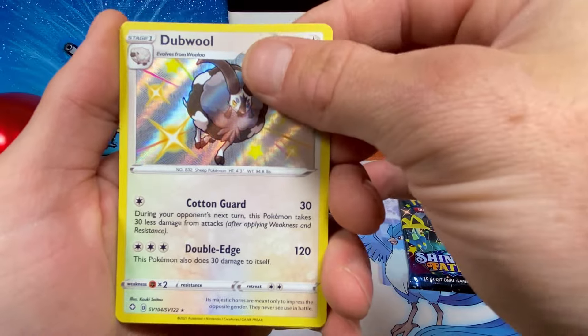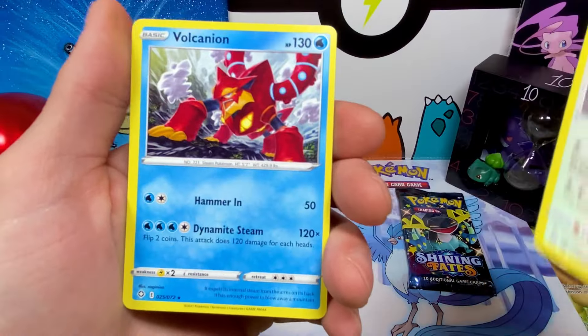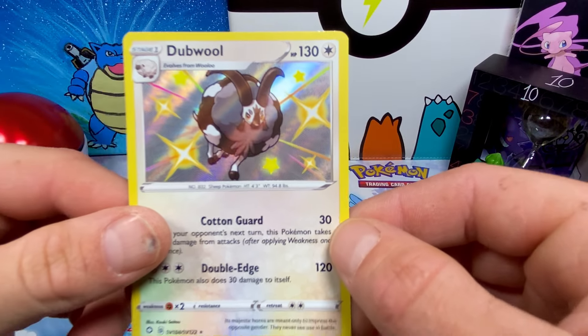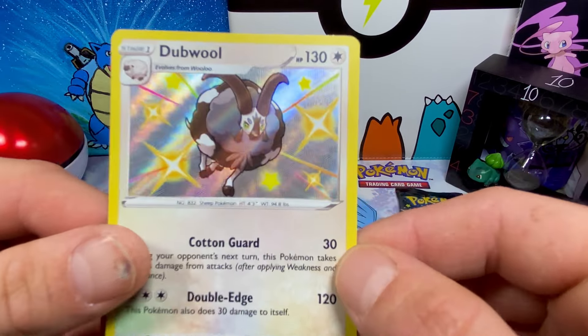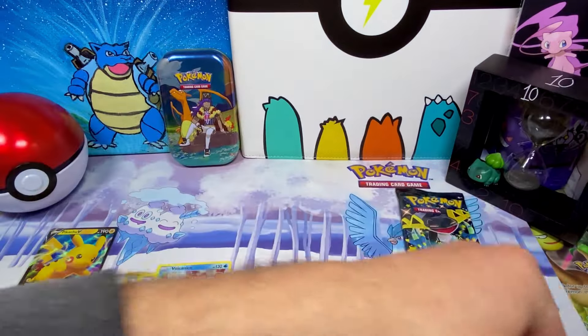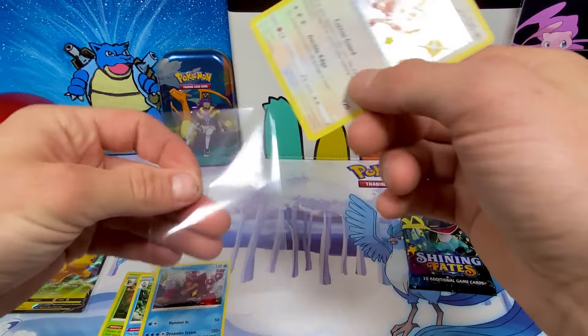Look at this right here — nothing behind it, that's alright. But like I was saying, all the hollows you get in this set are shiny. We got our shiny Dubwool right there — yes sir! Go ahead and sleeve this up.